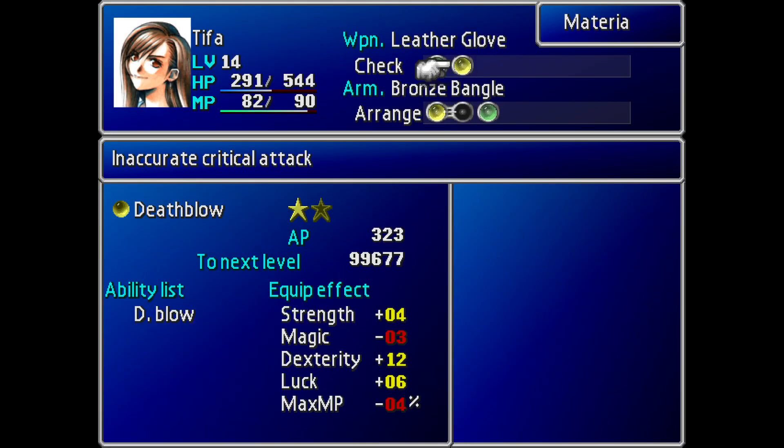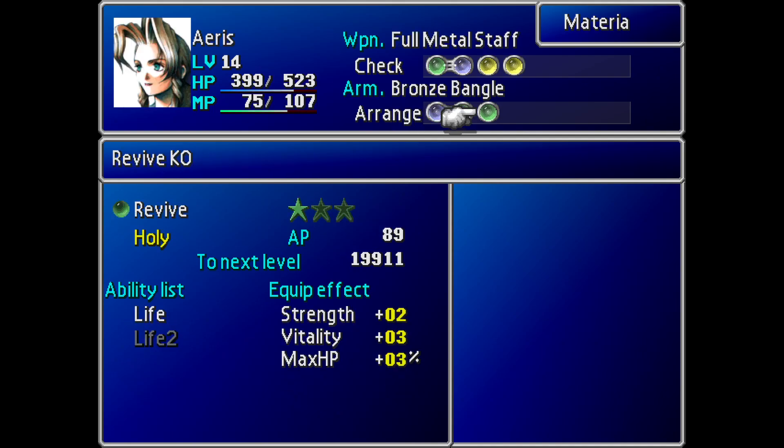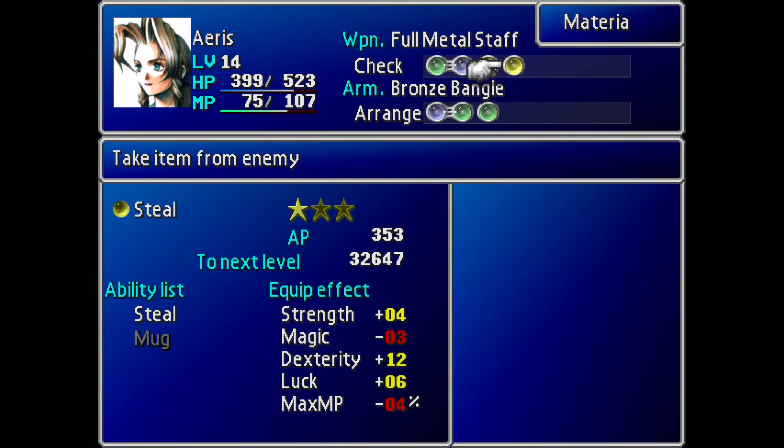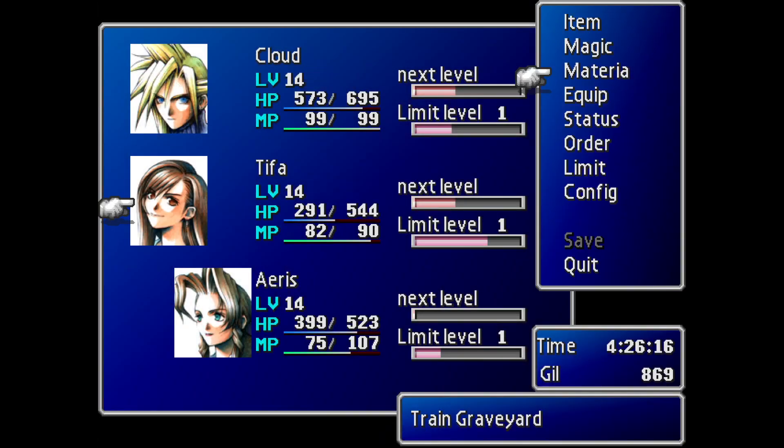On another character, we're going to have a Steal Materia. By this point you can actually have two Steal Materia, and even though it's not required, if you do have both, I would recommend having each on a separate party member — that way you can get through the stealing part a little bit faster. Also make sure you have the Sense Materia, because it goes very well in hand with Morph.